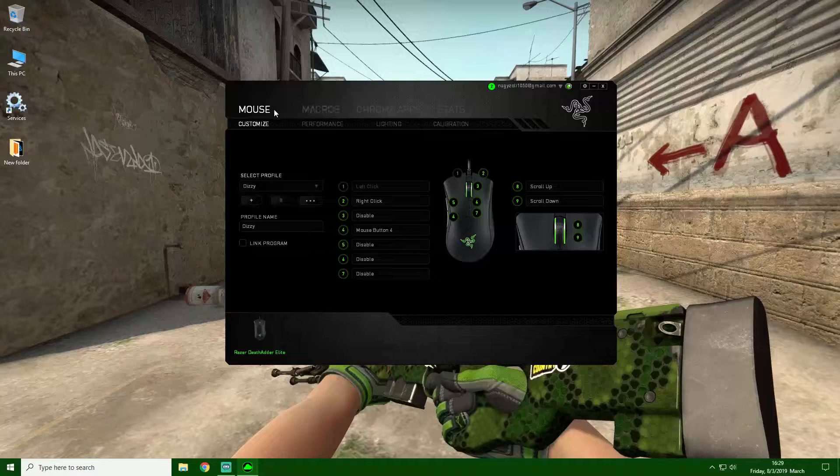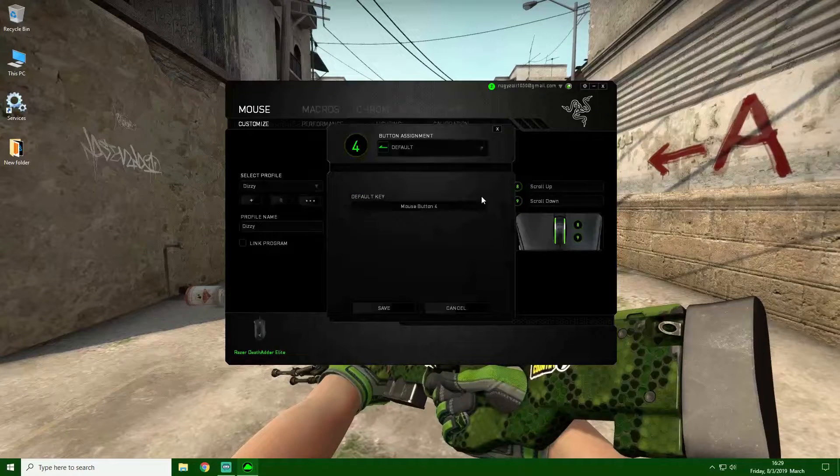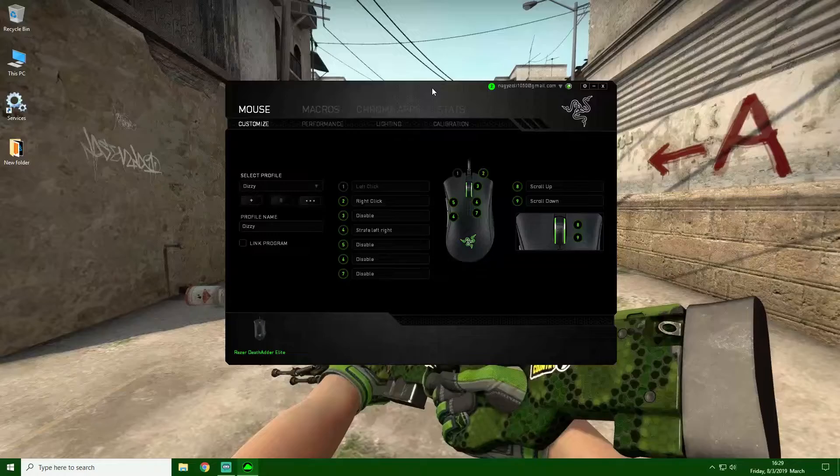Just have to go back to your mouse options right here and assign whatever button you want for it. Pick your macro, create it with the option 'play while assigned key is pressed'. Once that's done you just have to press save and you're done.